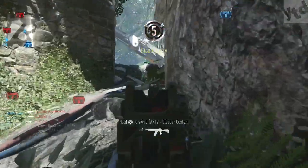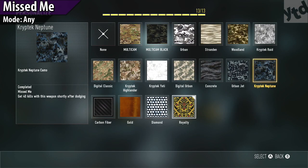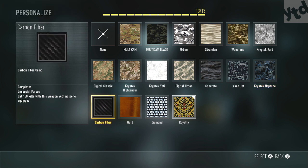Next we have 'missed me' — get 40 kills with this weapon shortly after dodging. This is really easy and will probably happen on its own over time. All you have to do is use your boost dodge movement right before you kill someone. Really easy, nothing much to explain — no special classes or modes needed.